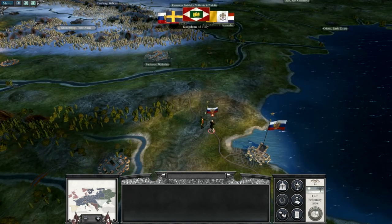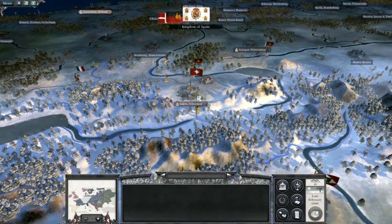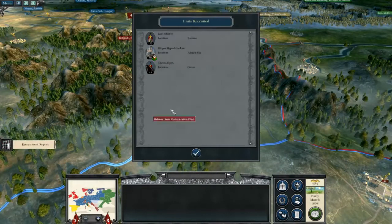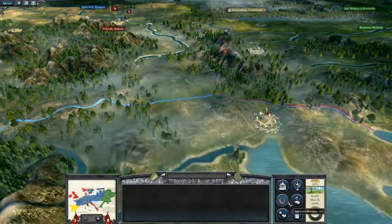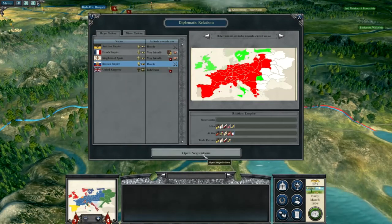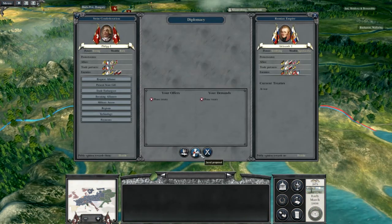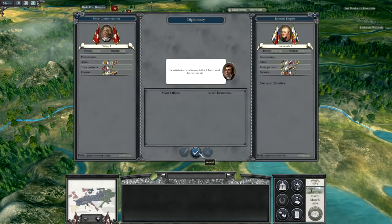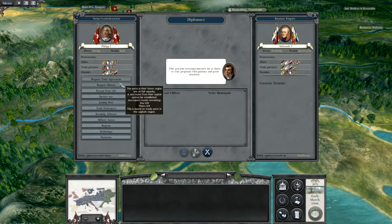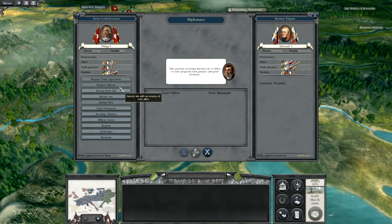I need those Russian territories as well. It'd be good if I could get Russia on my side — make an ally of them. I don't think they'd be willing, but we could try. Russia — open negotiations, peace. Would you want peace? They accepted peace! I didn't expect that — that's very kind of you, my Russian friends. Can't get an alliance though — can't ally with an enemy of your allies.